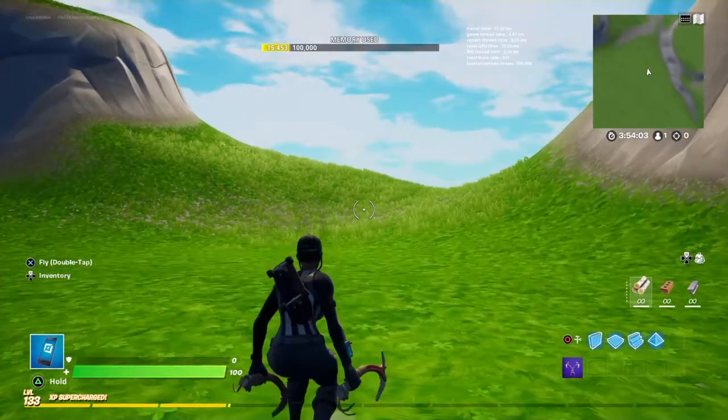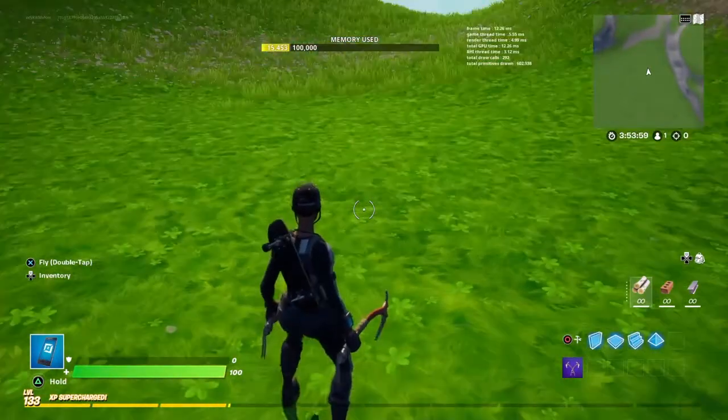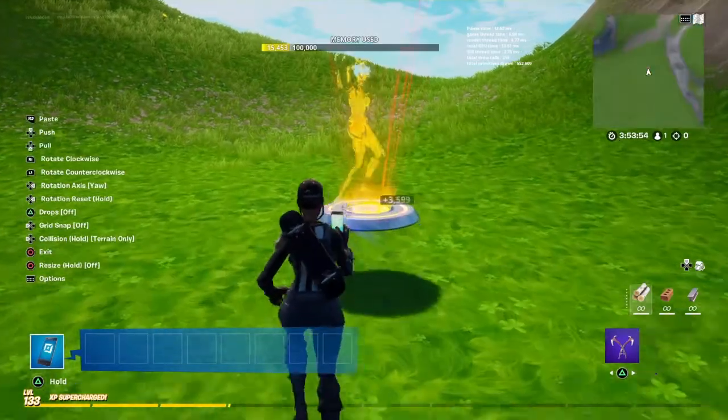Hey guys, today I'm gonna be showing you how to build a working mirror in Fortnite Creative. The first thing you gotta do is go to the dance mannequin and place one down.